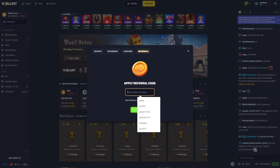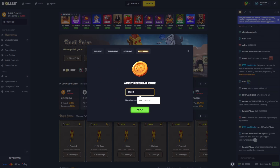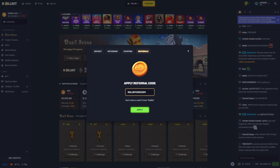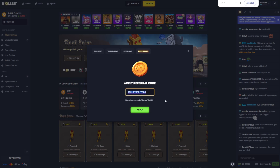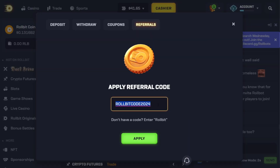Then enter the promo code 'rollbitcode2024' — that will give you around five dollars for free. You can also type in 'rollbitpromo2024', which will give you ten dollars for the promo code on Rollbit.